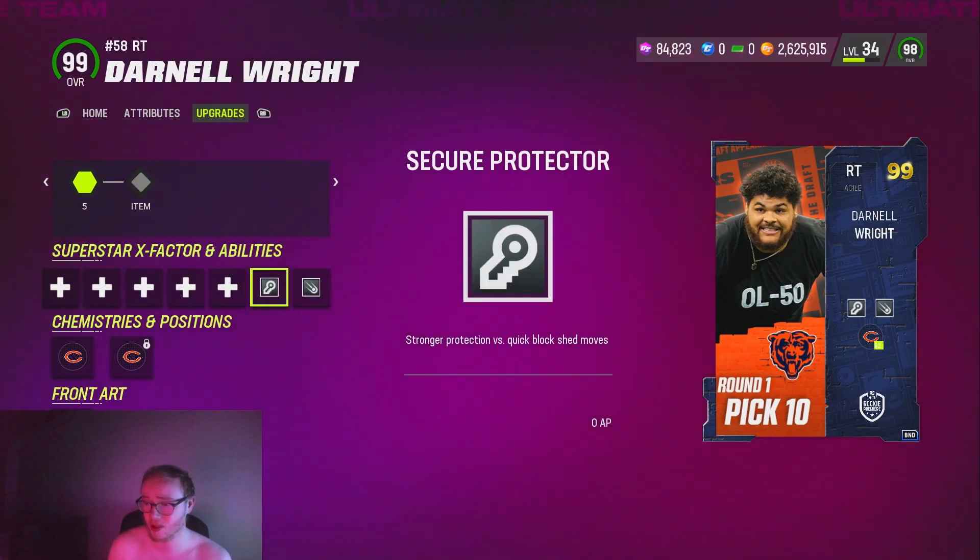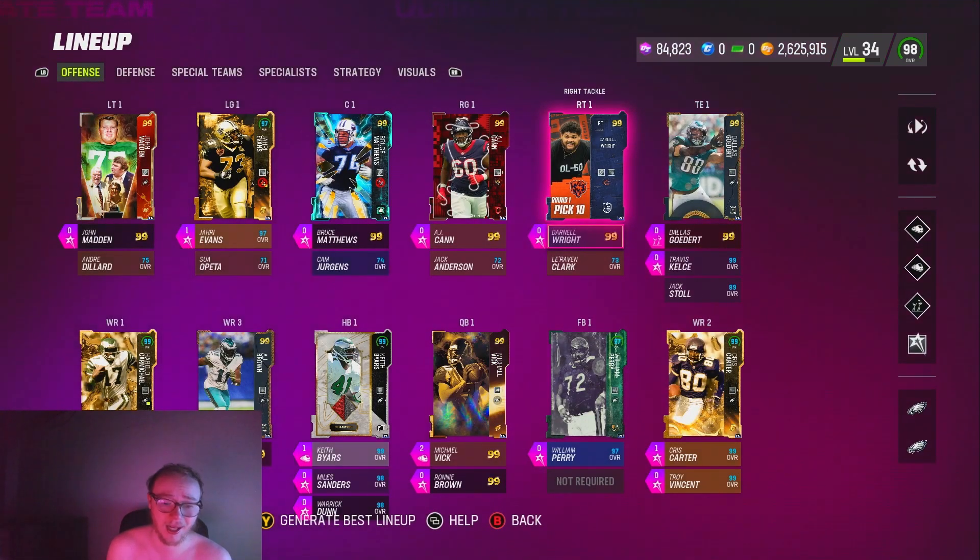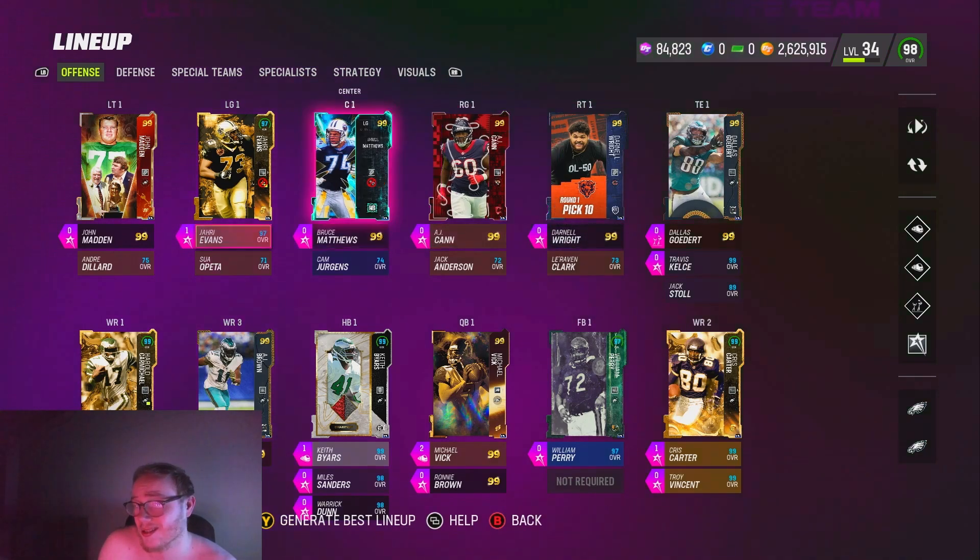I've done two rookie premier sets. The one I did was for Darnell because he gets two zero AP slots — zero AP Secure and zero AP Nasty — and from what I understand I should be able to get him in Madden 24. I'm not sure if he'll be auctionable. The original right tackle I had was the theme team remake Kevin Beecham, but I replaced him because I need a rookie premier in my lineup to complete a lot of objectives. I also did another rookie premier set for a Browns right tackle, though I don't use him. Eventually I'm planning to do all the sets because I think you get all those guys in Madden 24, so it makes sense.